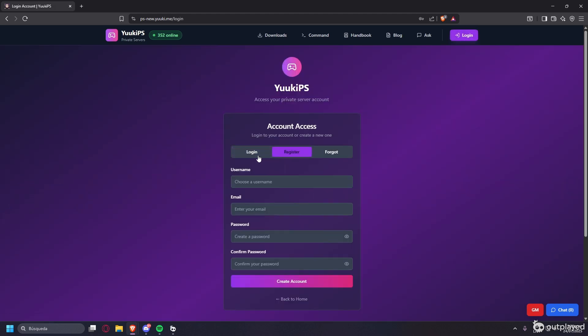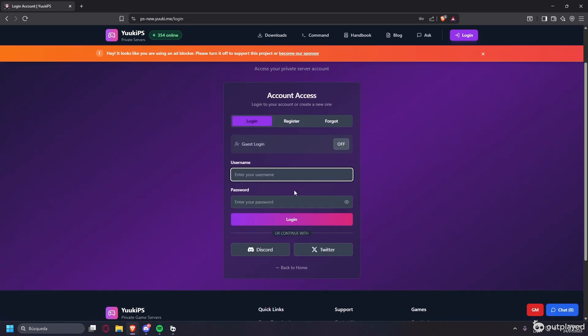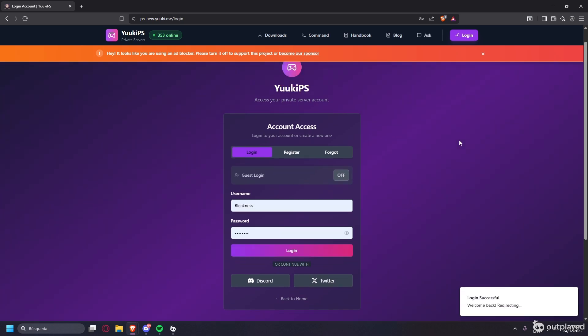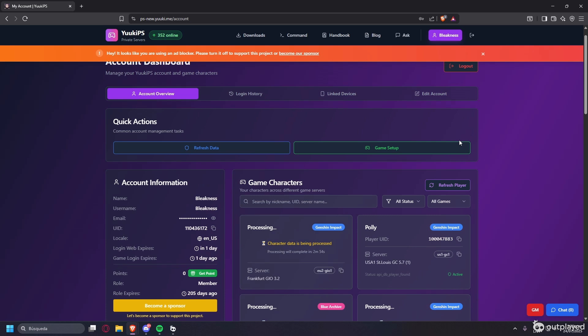Go to the website and register yourself — choose a username, whatever you like. I already have an account so I'll just log in. I do recommend that when you create your account, you immediately go and verify your email, because inside the game you will need a verified account in order to use some commands on the server.